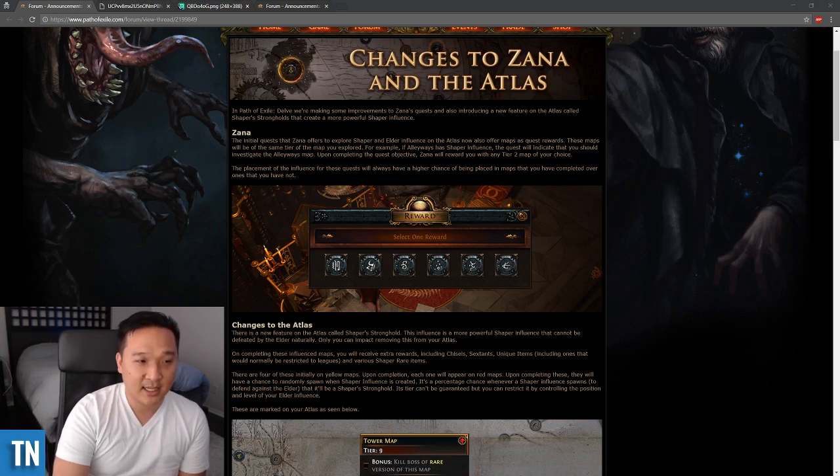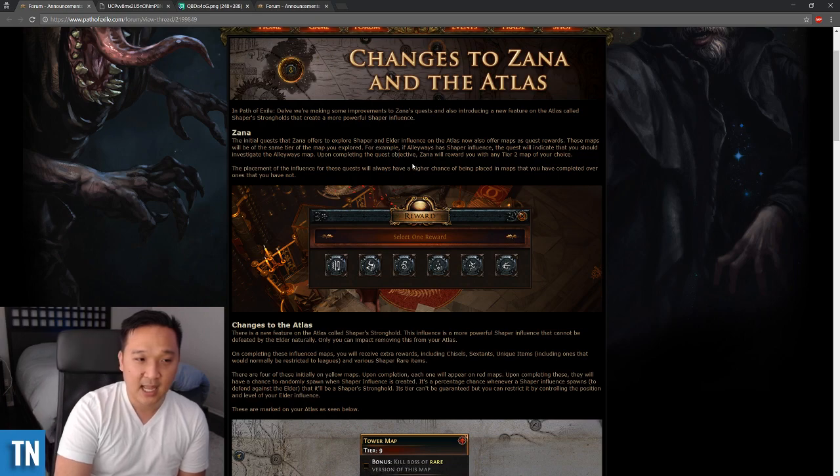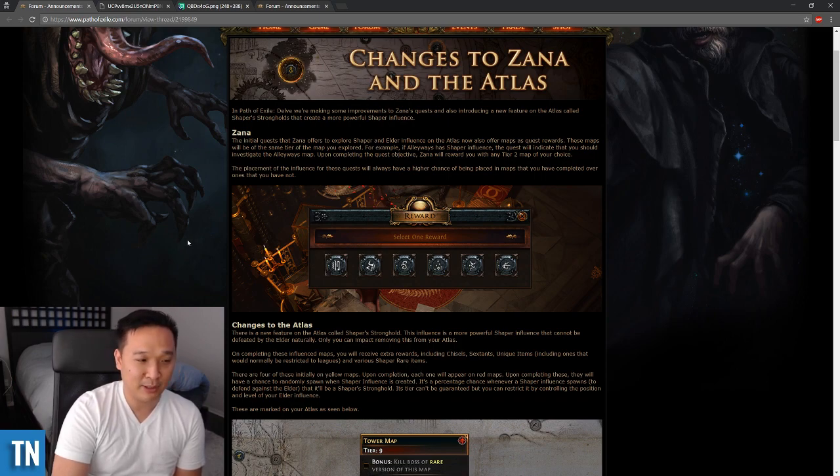The Xana questline is going to be better than ever. I always do the Xana questline anyway in order to get that Elder Orb, but it's even better to do so now. You're going to get some free maps after you complete some of her objectives. I recommend picking a map that you don't have already, throwing an Alc orb on it, going and doing that map, and it'll help you with your Atlas Completion bonus.